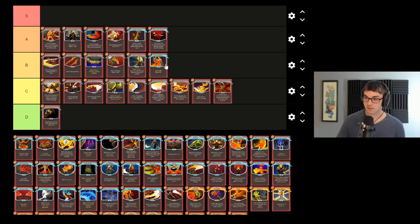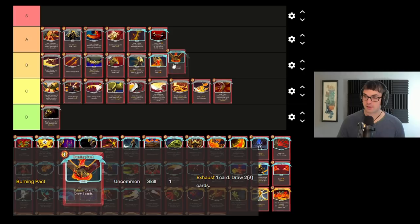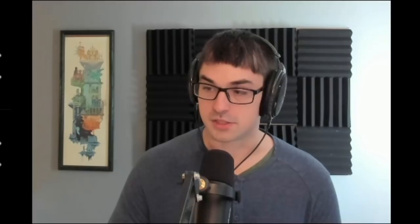Burning Pact — I really like Burning Pact the more I play with it. It doesn't feel like it quite draws enough cards, but that's what Dark Embrace is for. This one feels like somewhere between A and B for me — I'll drop it down into the B tier as I can think of quite a few other cards I want to put in A tier. It lets you exhaust a targeted card in your hand, and as a general rule, exhausting things from your hand is extremely powerful on the Ironclad.